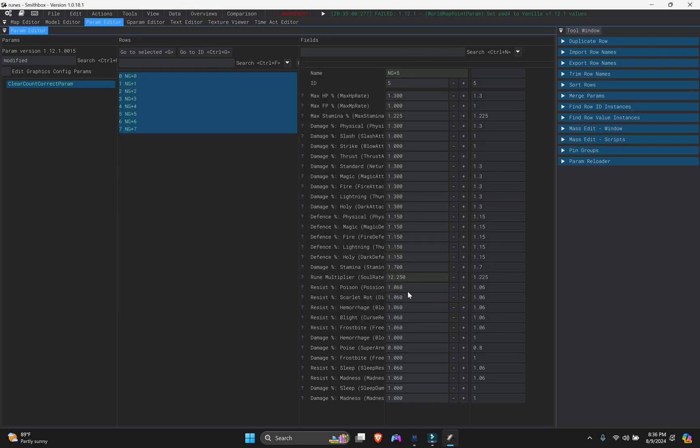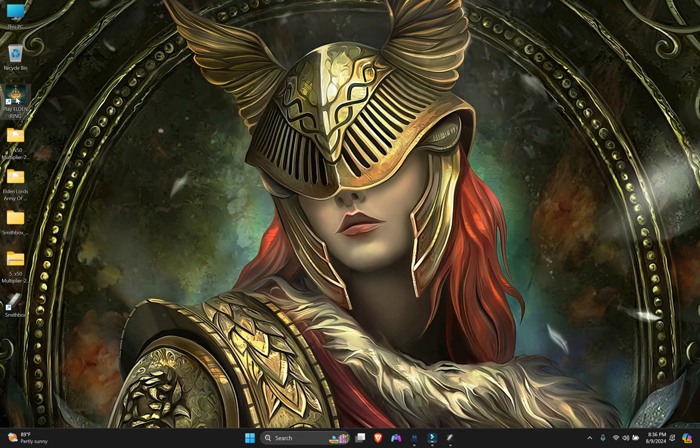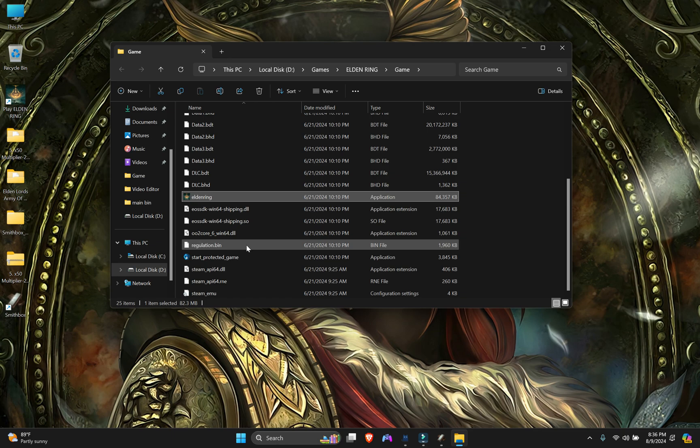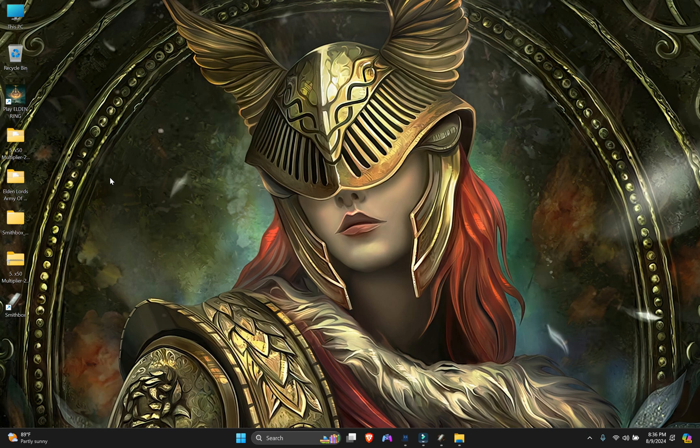Now we need to create another new project because we are working on a fresh one. This will be from the original Elden Ring regulation file - the original game's regulation file. We don't want to import into a modded one. Some people want to play Elden Ring, kill enemies, and get a lot of runes - like farming. So we create another folder for a new project.